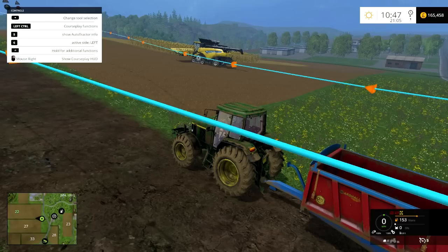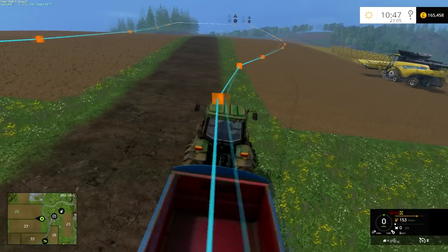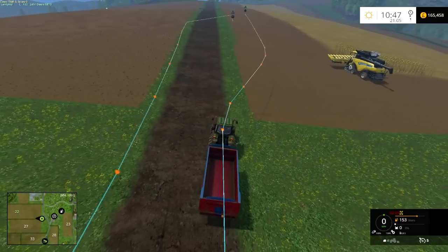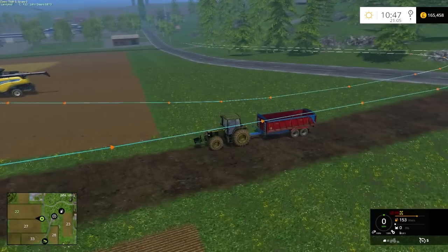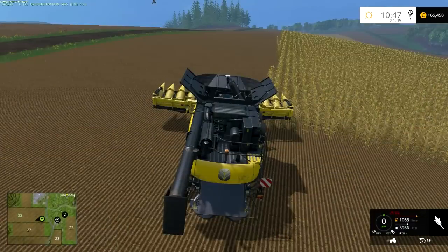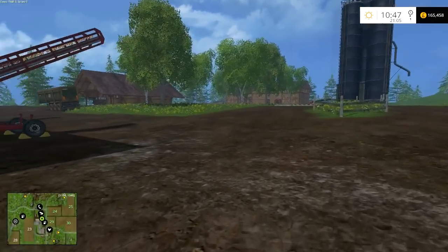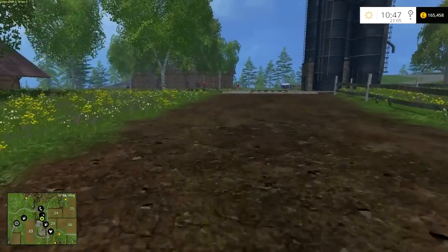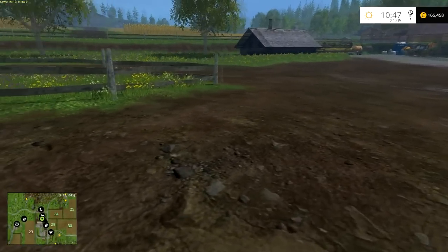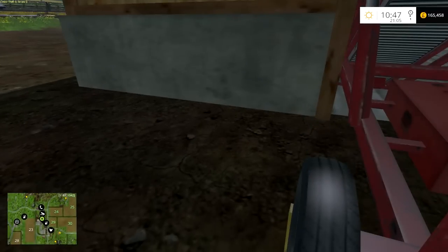Hey guys, welcome to Farming Simulator! I think I'm going to get rid of this courseplay and from what's left off this field - I've not played it since it recorded on Sunday. I'm going to make a new one, pretty much just change the top part. As some of you may remember, it screws up along this point here, and I think I need to go wide and then come around quicker or something, and just run with it. I want to have a look at the tires then.